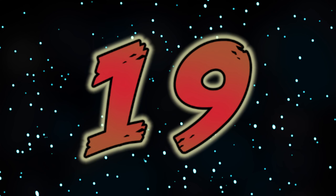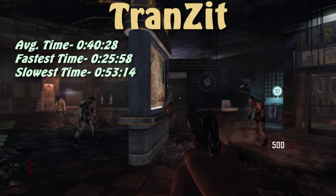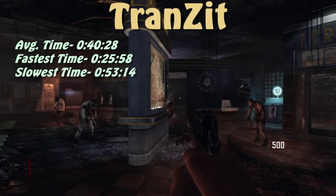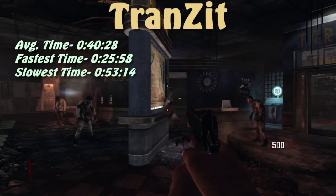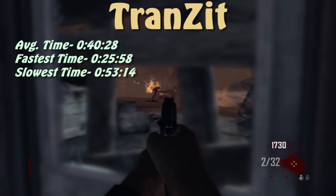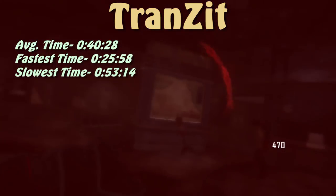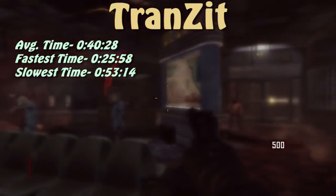At number 19, beating out Origins by just one frame, we have Transit. At first glance you'd think Transit would have the shortest death time since zombies are literally right next to you when you spawn — but those zombies are EMP'd, so they won't move if you don't move. There are two barriers where zombies come in fast and two where they come in slow, and survival time depends a ton on where the game initially spawns you.